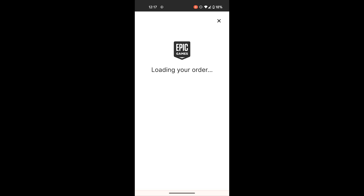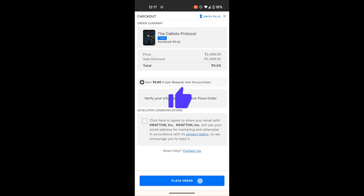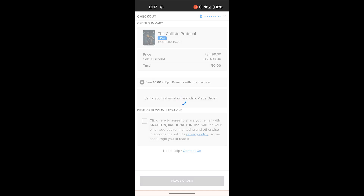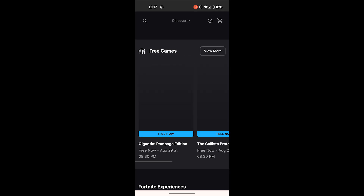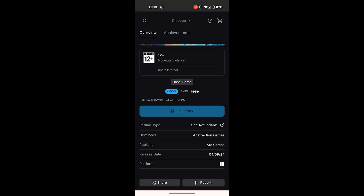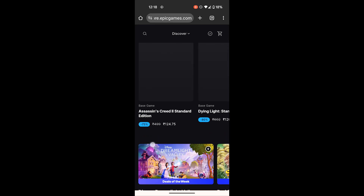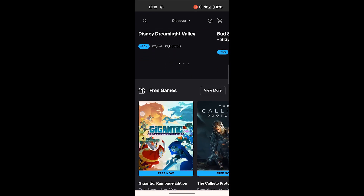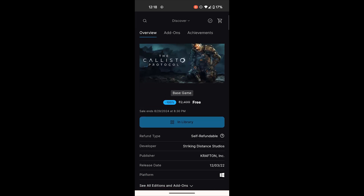You can get it for free! If this video helps you, please hit that like button — it really helps the channel. If this is showing 'In your library,' that means the game has been claimed successfully. After that, make sure to log out. Whenever you build your gaming PC, install the Epic Store and — Cowabunga baby — you can play this game anytime.